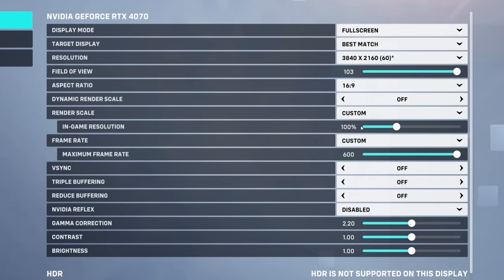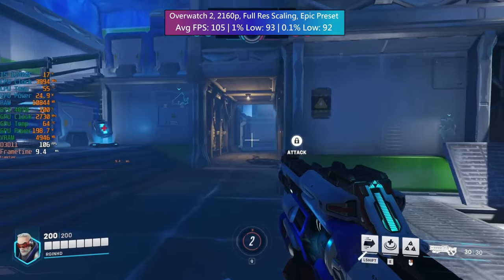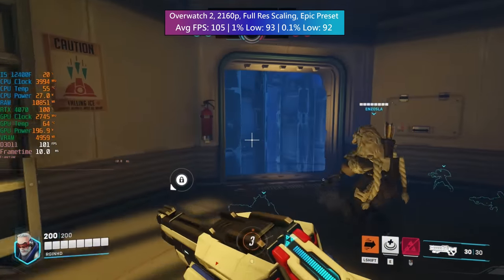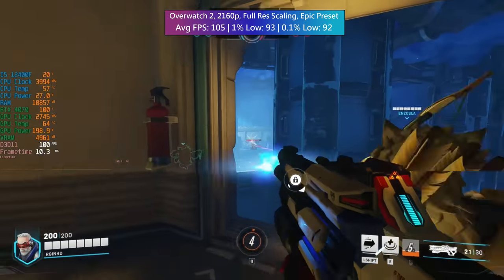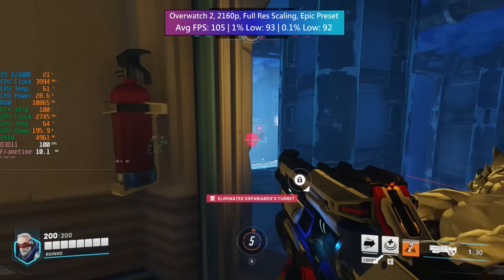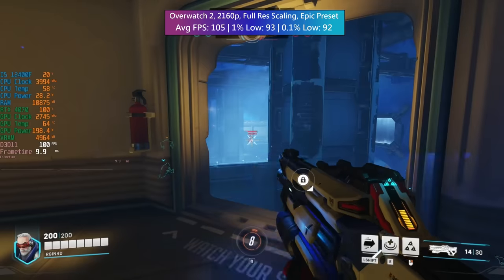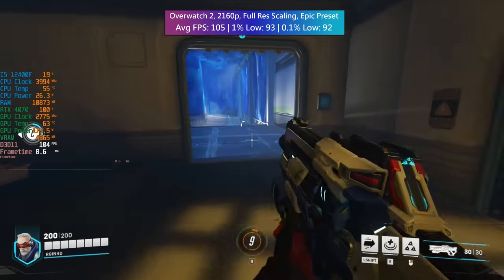Not much to report with the Overwatch 2 settings. Native 2160p here, all upscaling was off and no dynamic frame rate target was enabled. Epic was also the chosen preset. In game we were getting over 100 FPS. The percentile lows were almost as high as the average so this one ran really well without so much as a tiny hiccup in performance. It looks pretty good too. This isn't the sort of game where maxing out the visuals makes much sense because performance will massively improve at lower settings, but it's nice to see that we can even if maybe we don't need to.